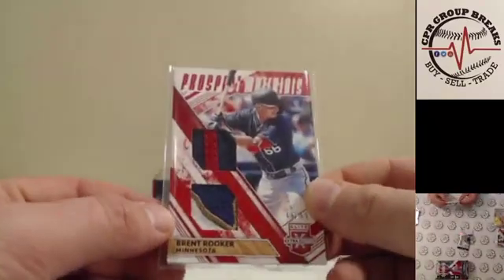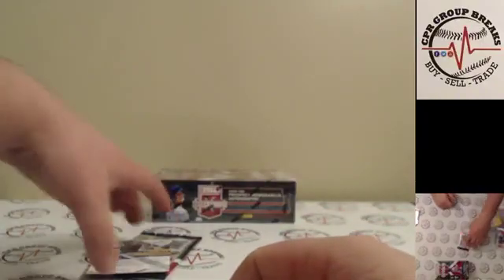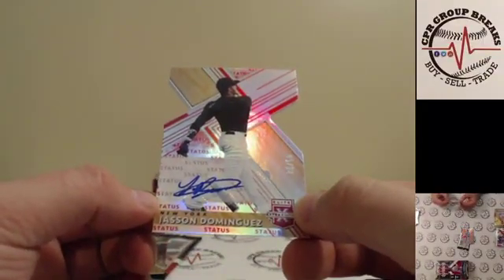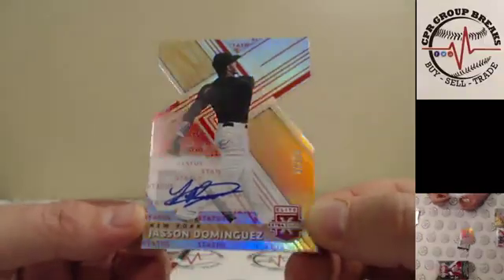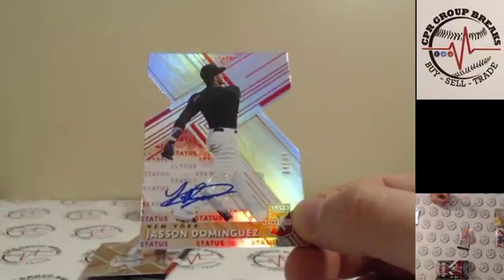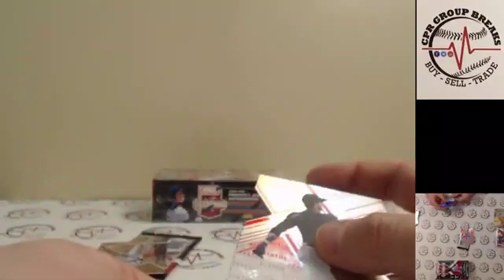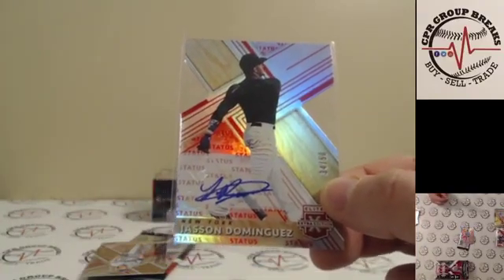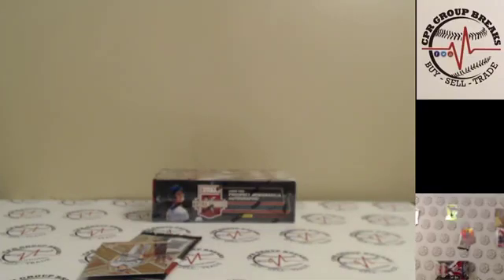Oh, there he is — 34 of 50, Mr. Dominguez for the New York Yankees. That is a very nice card. He is the number one international prospect that just signed with the Yankees, and his stuff is selling extremely well right now. Very nice hit for the Yankees.